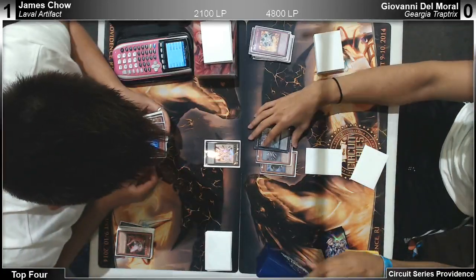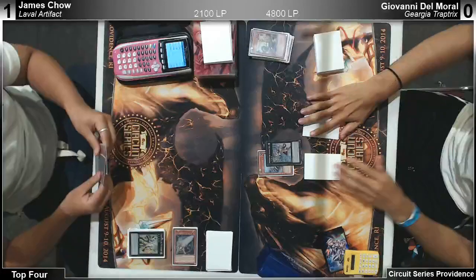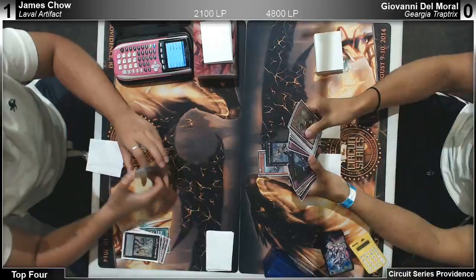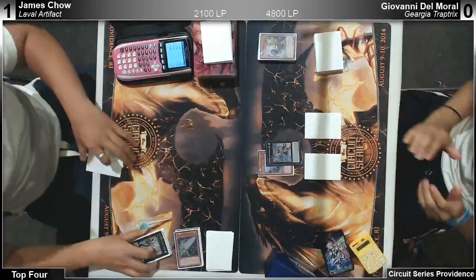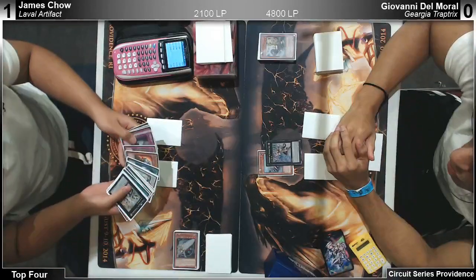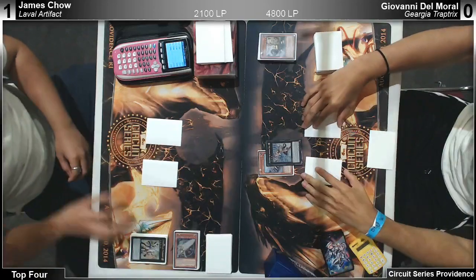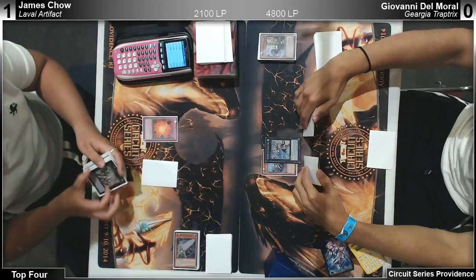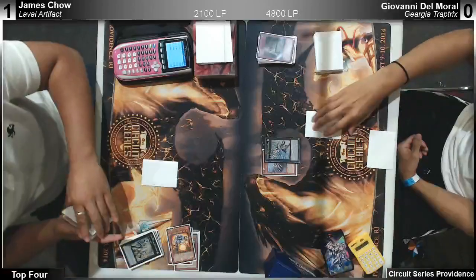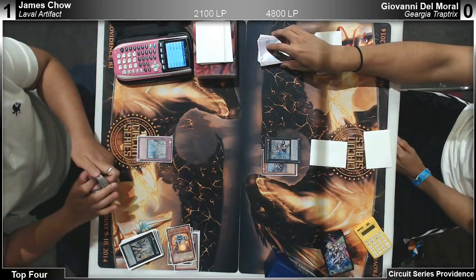He drew Sanctum — he has one Moralltach left. Giovanni sided in Cycle Reader, which isn't bad because when he Soul Charged it actually did something. He's playing three Ignition and double Beagle Talk. Breakthrough Skill kills it next turn — it doesn't matter, Moralltach pops anyway. Oh my god, James won! The commentators in the booth are: DGZ BaseLife aka Seth McManson, Aaron Base, Chase Furman, and Ben, aka M&M lookalike.